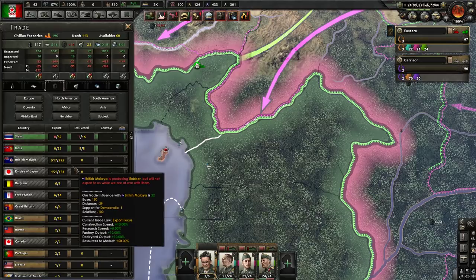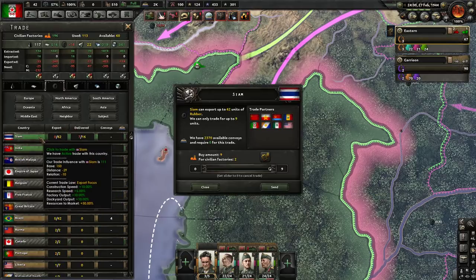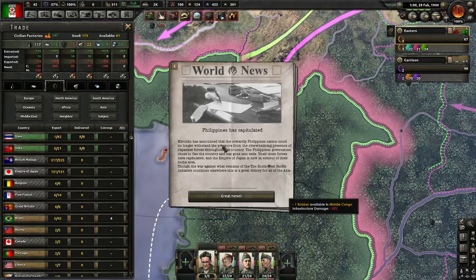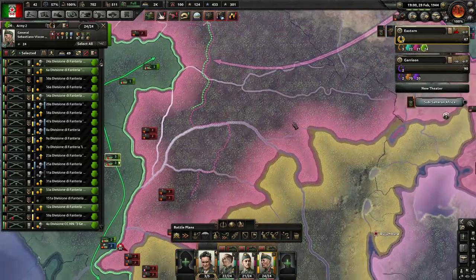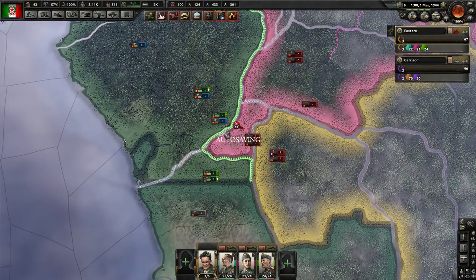I'm going to fill with import rubber from Siam. Well, let's turn it down a little. Philippines has capitulated. Okay. I mean, that's Japan doing good things. We're just peripherally sort of working together here, although we're not on the same side.